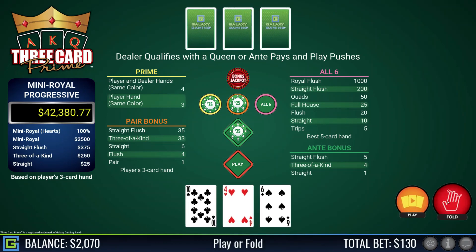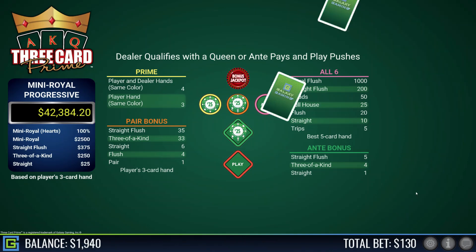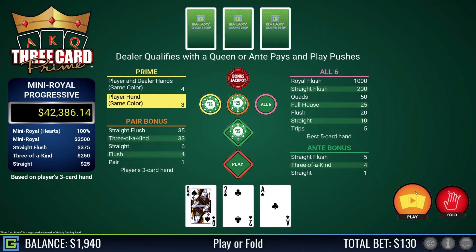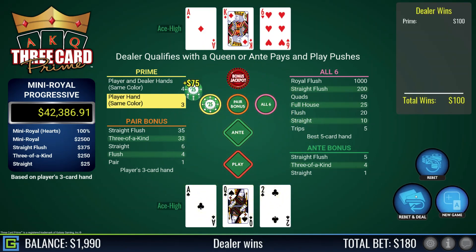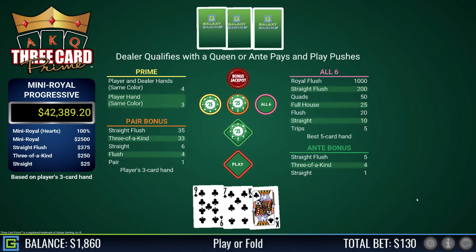Ten-six-four, rubbish — dealer had six high. Six-five-three, equally rubbish. Ace-queen-two, playable — prime shows all blacks so prime pays. Dealer has ace-king-six, beats me but I get paid on the prime three to one. I'm down to roughly $1,800 of my $3,000.